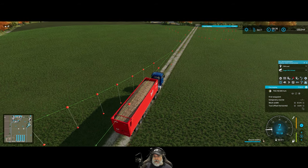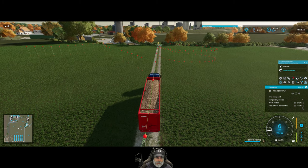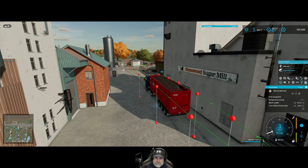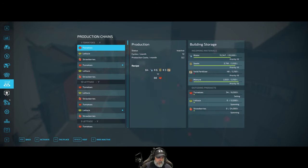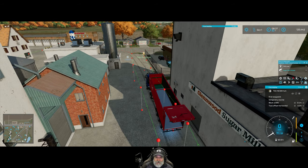I think it's slowing down here because it's trying to think about what the best path is to take since it has multiple options. I'm expecting it to turn left here instead of the way I set up for it, which is fine. And then it should tip here. Look at that — beautiful. And we will finally, for the first time since we started, get our sugar mill producing sugar again. Sugar beet, sugar, activate.